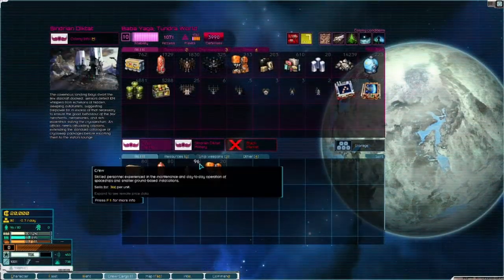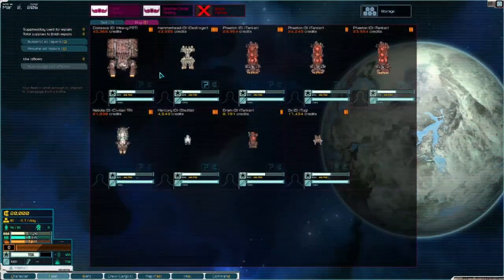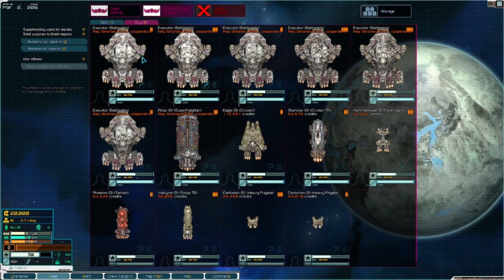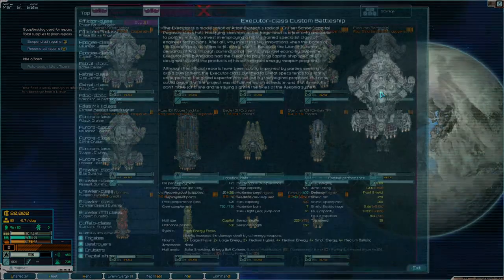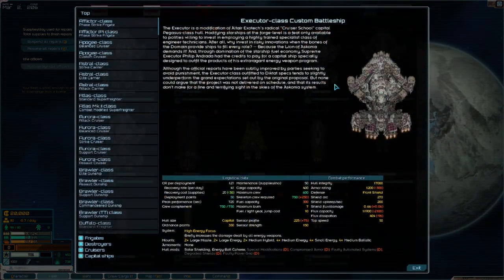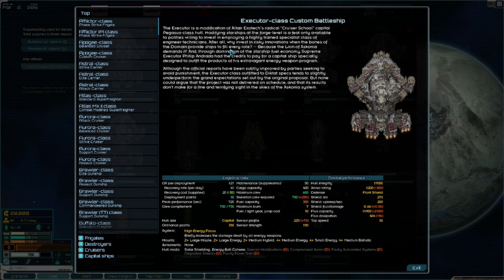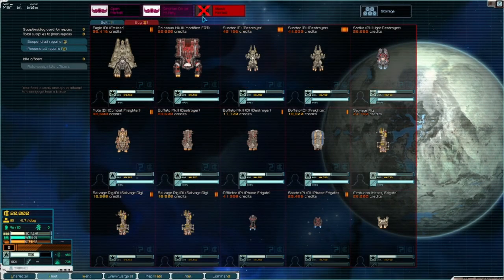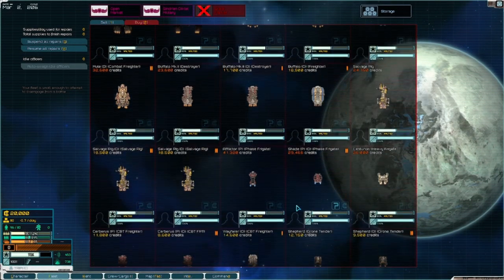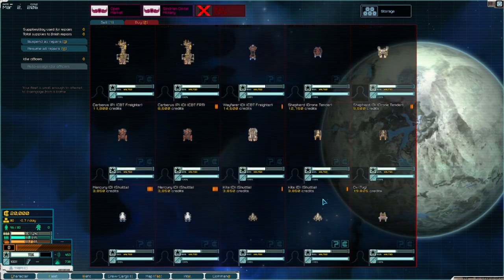Let's take a look at what we're seeing - we could get super lucky and see one of these new ships right off the bat. Oh look at that, it's beautiful! There's nothing we could do to get this right now, but the Executor-class custom battleship is going to be a lot of fun. I really look forward to getting one of these when we can. Otherwise I'm not seeing any of the new ships - most of them were pretty large anyway.